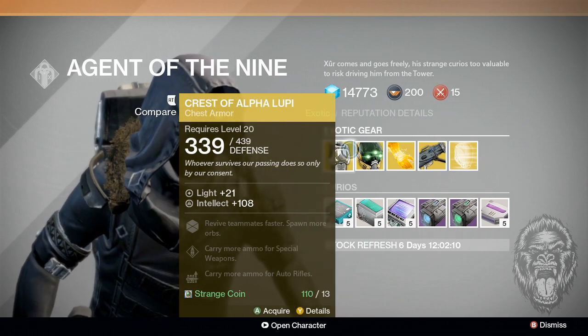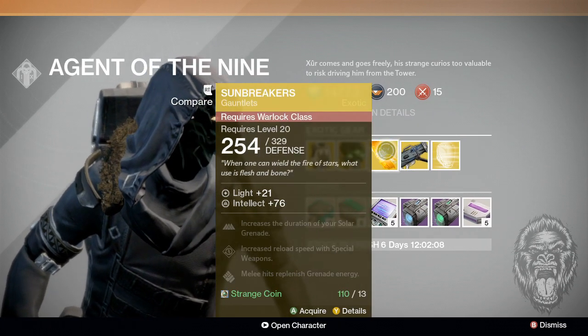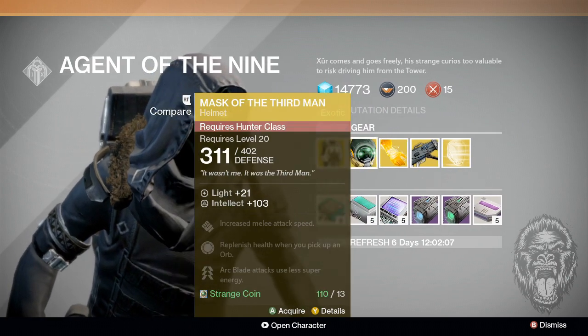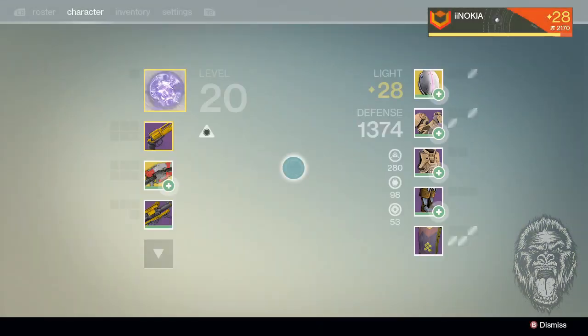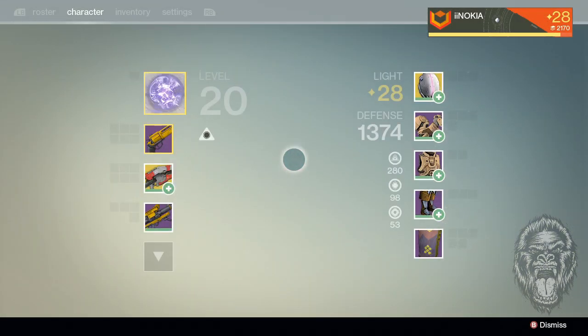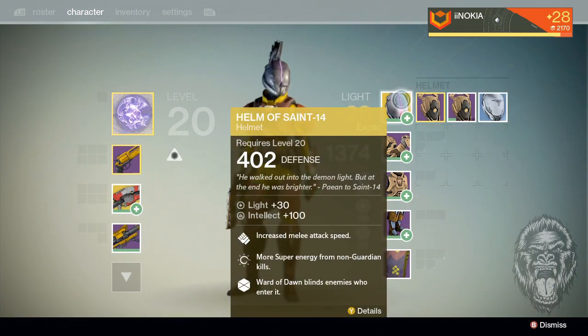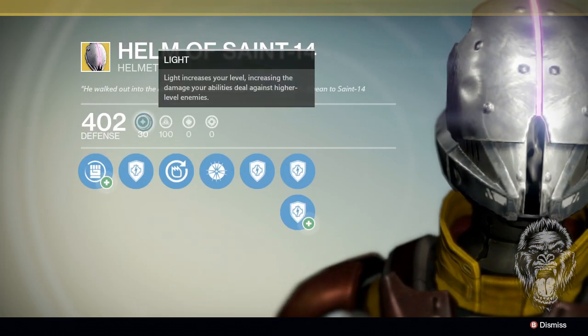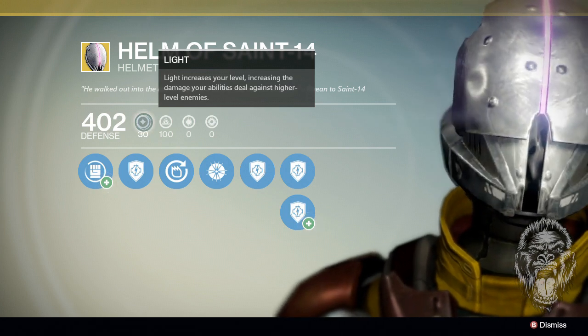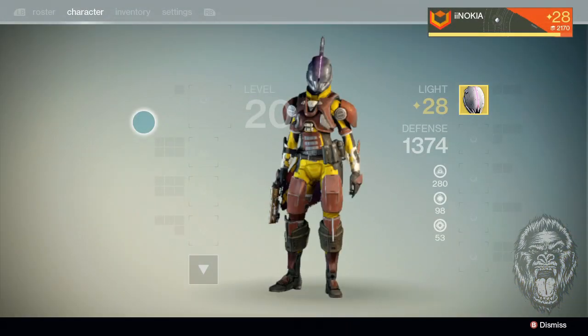But other than that, get whatever you want, get whatever you need. Remember, exotic gear goes up to level 30 light. Once you're level 20 and you want to get to level 30, you need to have light gear, and exotic gear gets up to a total of level 30 light. So this will help you level up a little bit more if you need it.